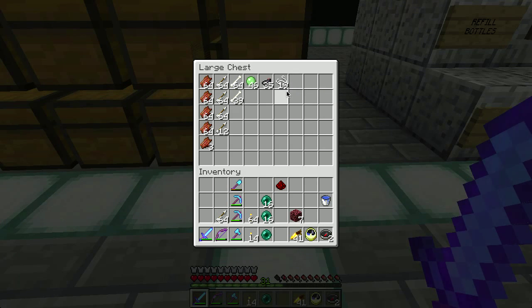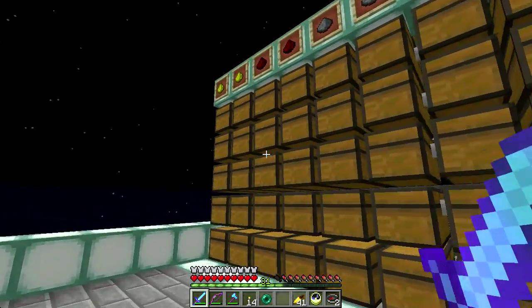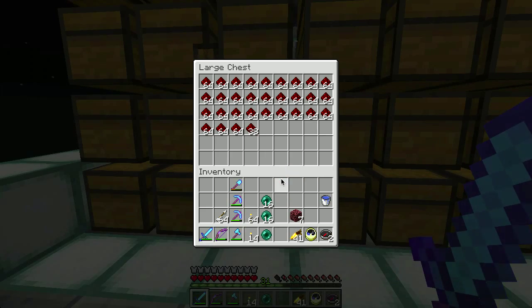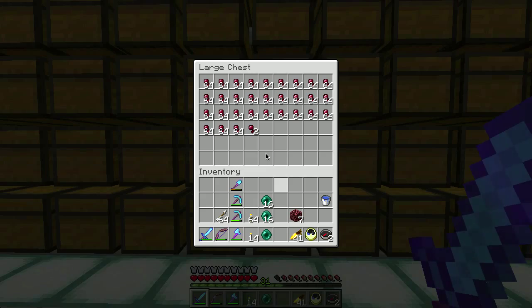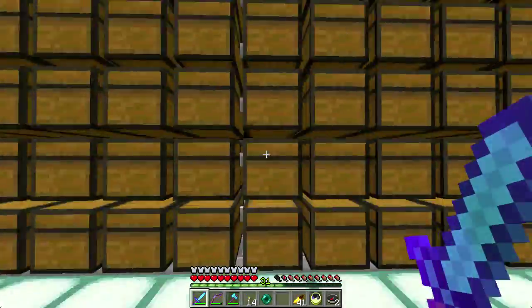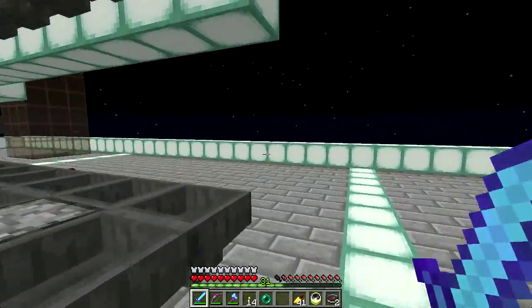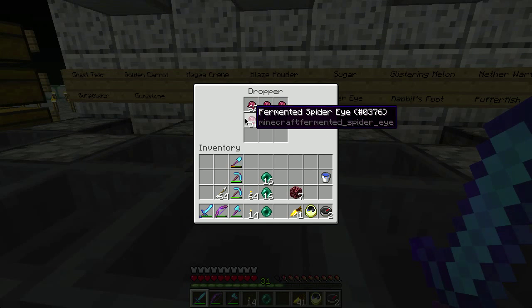Squids sometimes spawn in there and I get spiders and witches and skeletons and stuff and creepers. All the creeper drops end up in the gunpowder chest, so it's indistinguishable from the witch gunpowder — whatever. I haven't spent too much time AFK in here, mostly I've been here while I've been working. I've got almost two full double chests of spider eyes, and that's after turning a couple stacks into fermented spider eyes. So I've got almost four stacks of fermented spider eye — not bad.